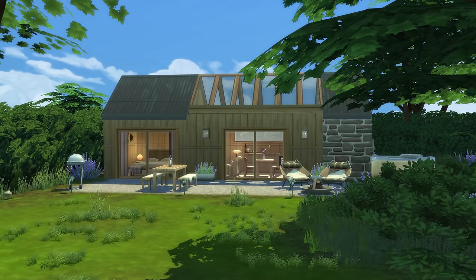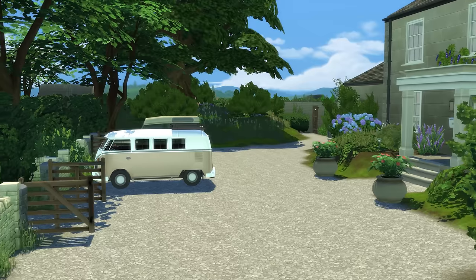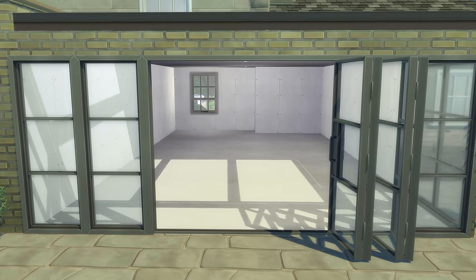We've got a couple of weeks left with this before we move on to something completely new. Last week we got finished all of the final details — the stable area, the Airbnb, the gardens, the actual farmhouse including the driveway — all of the final exterior details. Today we're starting with the kitchen and dining room area, then moving on to the utility room and media room.